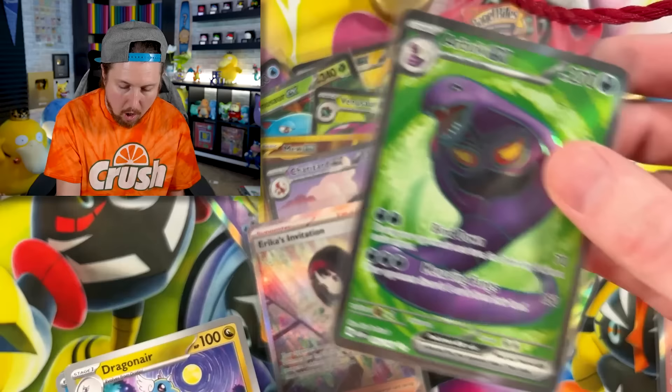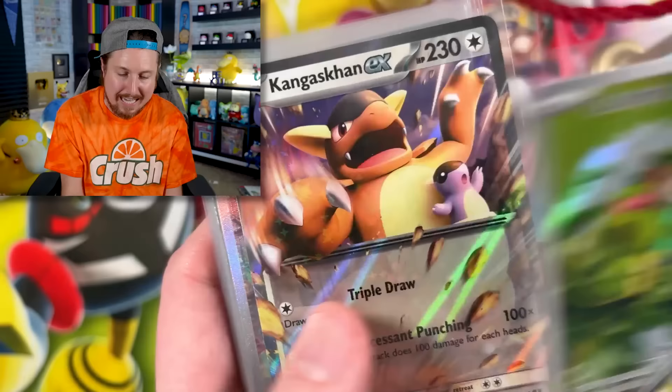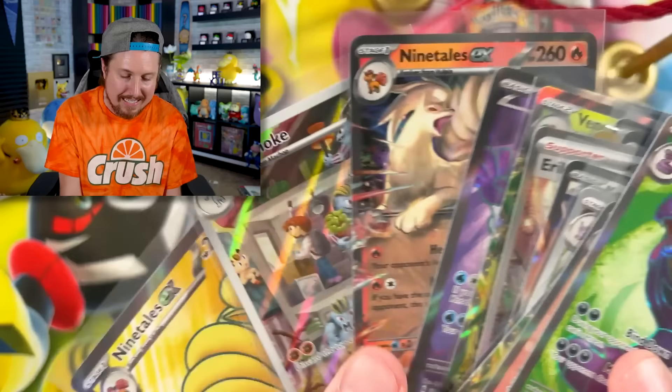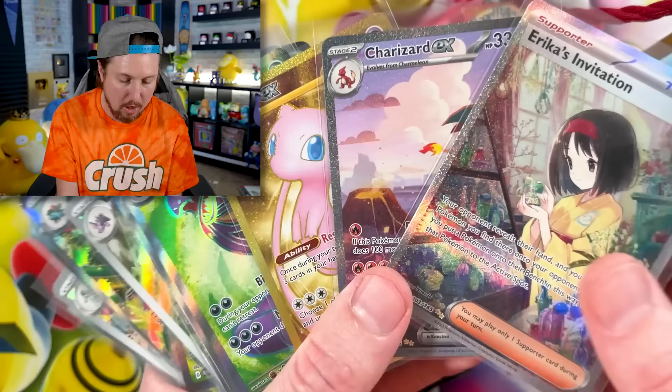Just a quick run through of everything we've gotten. Wigglytuff EX, Arbok EX, Venusaur EX, Nidoking, Caterpie, Kangaskhan, Erika's Invitation Special Illustration, Charizard EX, Gold Mew EX, Venusaur EX, Venusaur EX, Jinx, Ninetales, Machoke, and Ninetales again. Obviously our three big ones right there — it just doesn't get much better than that. A wild Pokemon opening today.